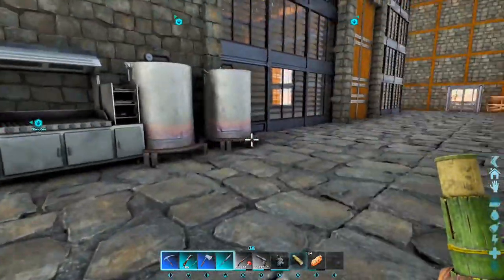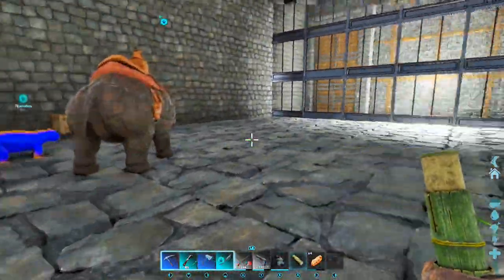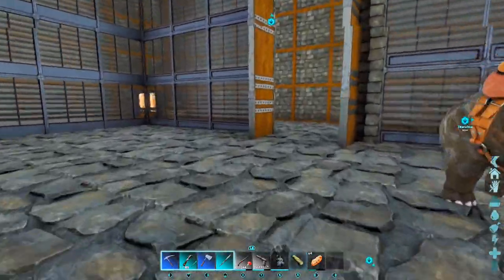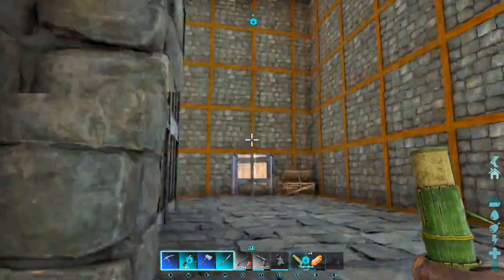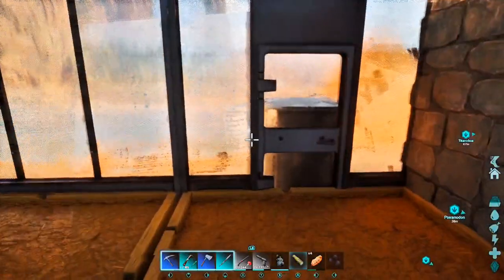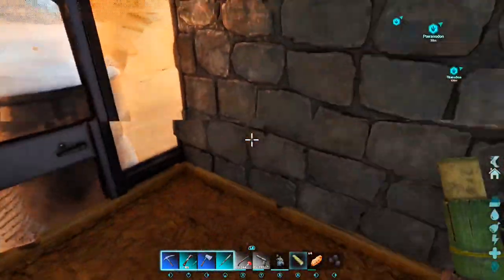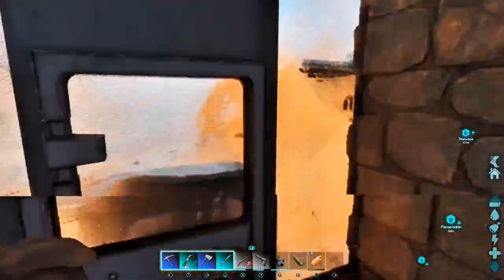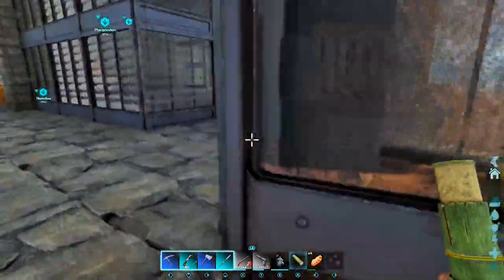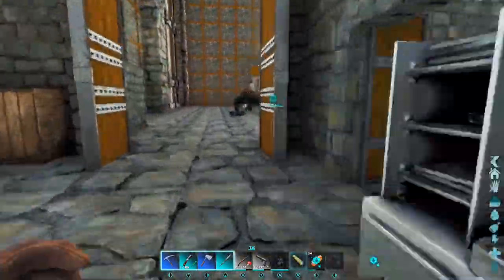I've got my preserving bins in here. Out here we have a little pen for smaller herbivores or whatever — smaller tames. There's our garden here which is flourishing, and I got this little door here in case I need to take a drink or fill some canteens. I think I have some canteens in here — yeah, I got some canteens in there.